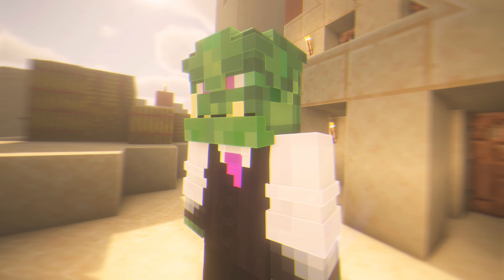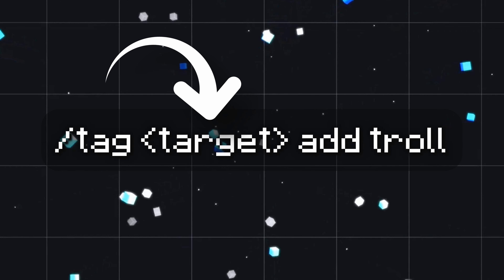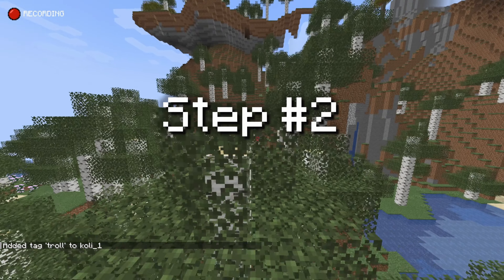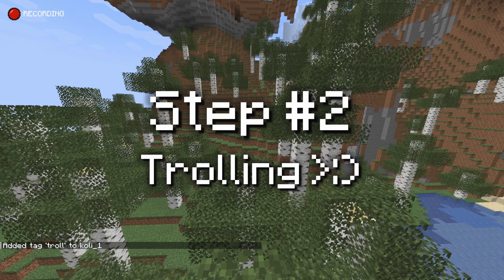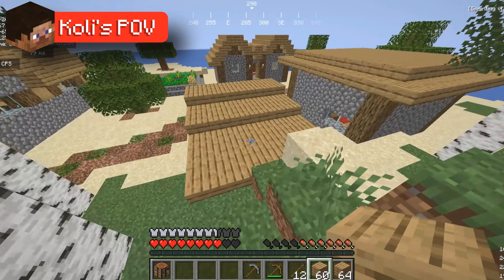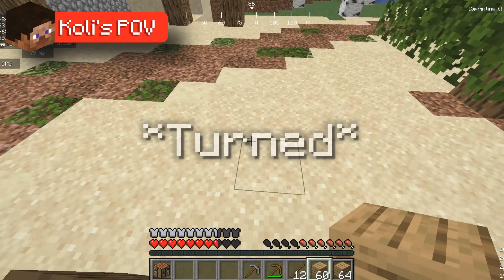With Coley distracted with his own task, I hopped into spectator mode just in time for step one. In order for any of the trolls to work, you need to select the person you want to troll. To do this, paste the tag command from the description of the video as a command, and replace the target and arrow text with the username of the person you want to troll. And with that done, we can move on to trolling the player.